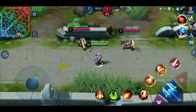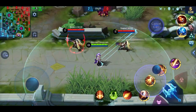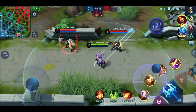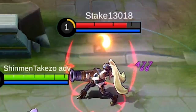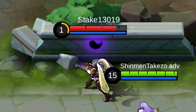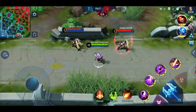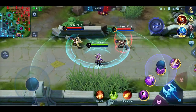Let's talk about the passive first. Every time you cast a skill on an enemy or hit a hero with any of your skills, they get a mark. There's a light mark and a darkness mark — it's yin and yang. All of your skills will have that effect.